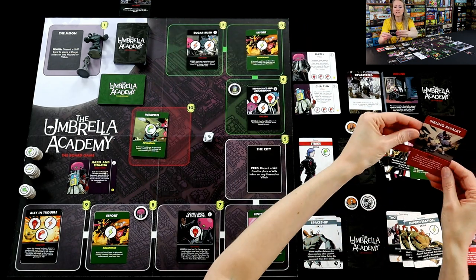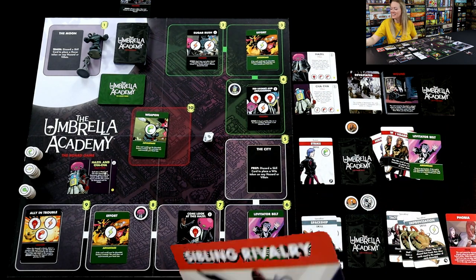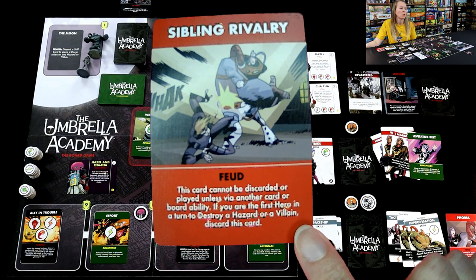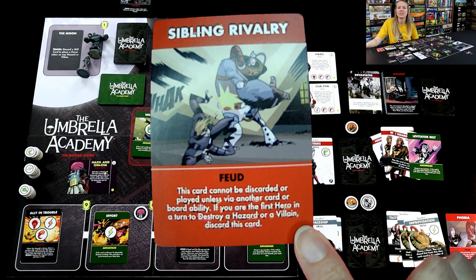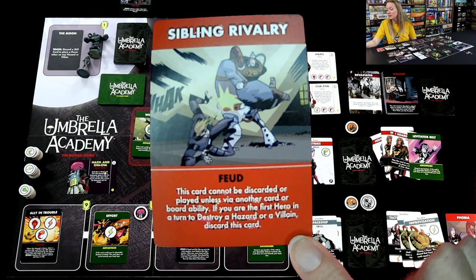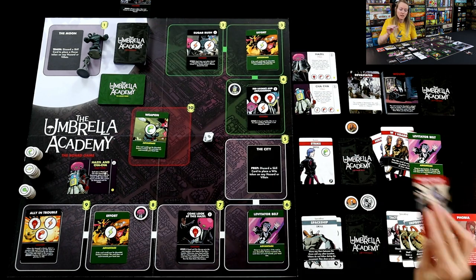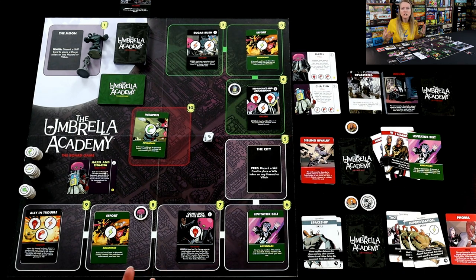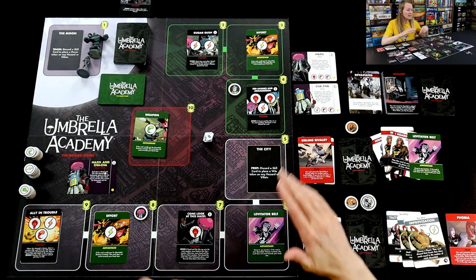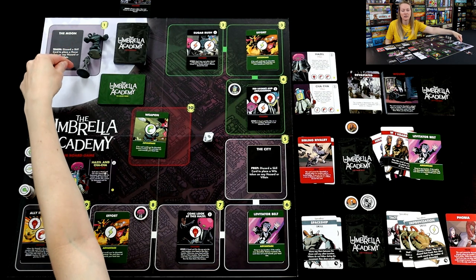The sibling rivalry — Rumor said they want to be the one to punch out the hazard. So they were the very first hero in a turn to destroy a hazard or villain card. Rumor gets to discard their sibling rivalry, much like in real life — it just bubbles up and then it diffuses. So that feud card is going to go out of Rumor's current hand because Rumor was the one to land the final blow.